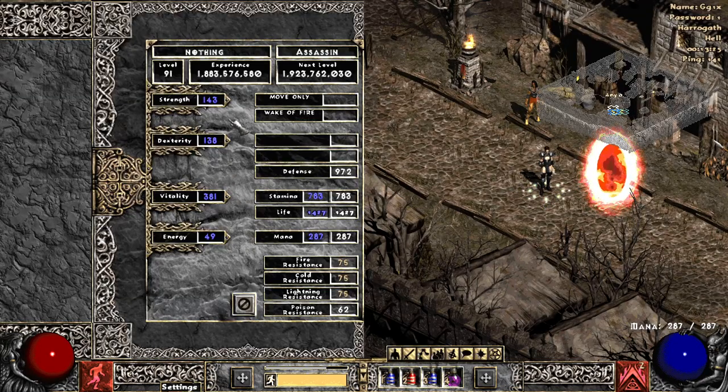As for stat points, basically all you want to do is have enough strength and dexterity to equip your equipment, your armor, and your claws — whatever you're using. Then the rest of the points, I would just blast them all into vitality. Pretty simple, that's all you need to know about that.